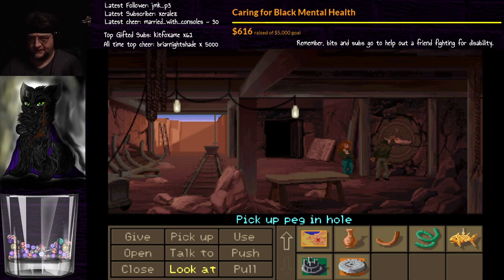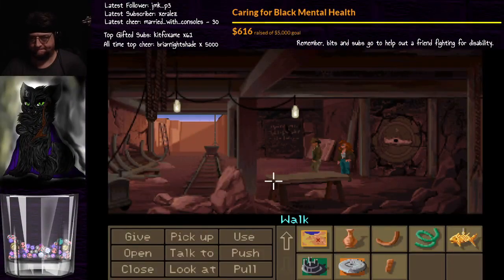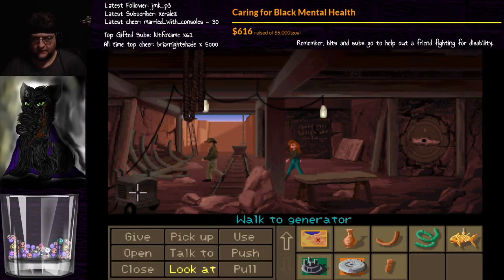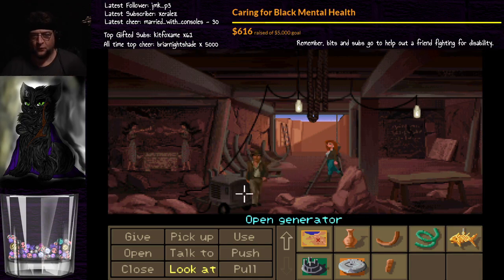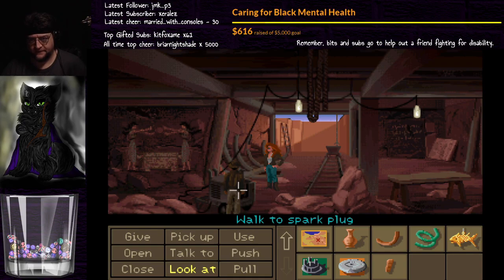I need to get the disc first. Get the peg. Oh, I get it — we're going to have to get the spark plug out of the generator. Let me turn this thing off first, so we don't electrocute ourselves.